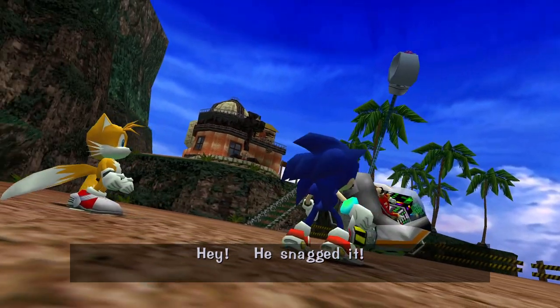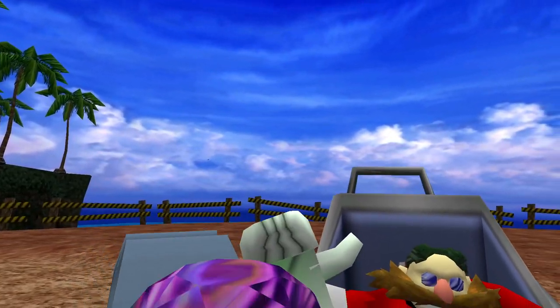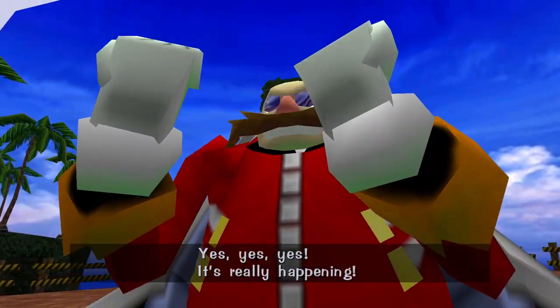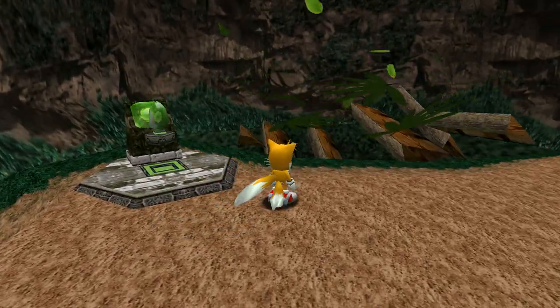To this day I still have no idea why anybody in their right mind would do this. Tails honestly reminds me of my sister when she dropped my DS in the toilet as she was 'testing herself', as she put it. With Chaos roaming, fuelled by the power of a Chaos Emerald due to Tails' dumb assery, we now take the Windstorm to the altar so we can access the first stage of this run, Windy Valley.